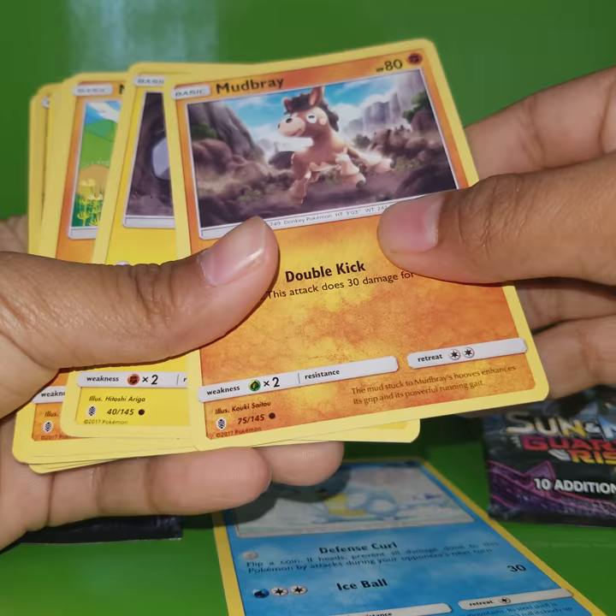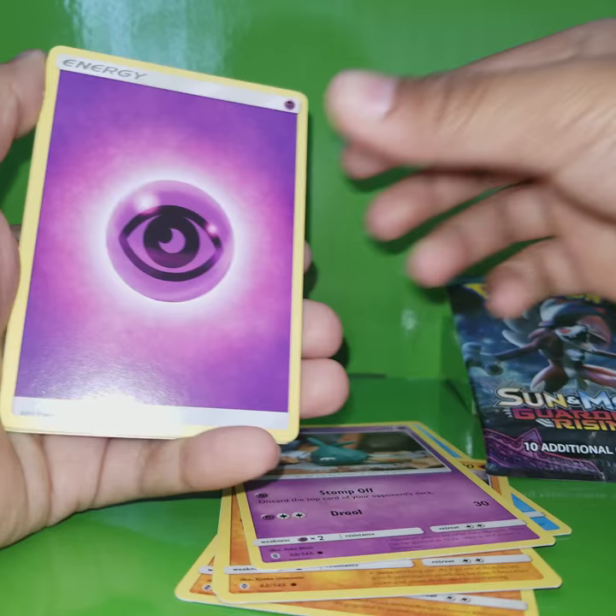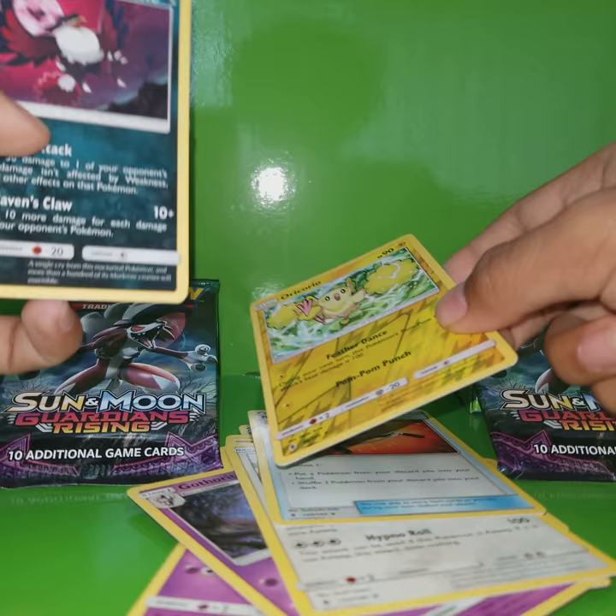So I got an Alolan Sandshrew, Mudbray, Alolan Geodude, Machop, Trubbish, Energy, Gotharita, Komala, Rescue Stretcher, Oricorio, and Honchkrow.